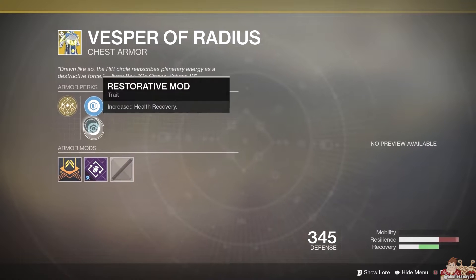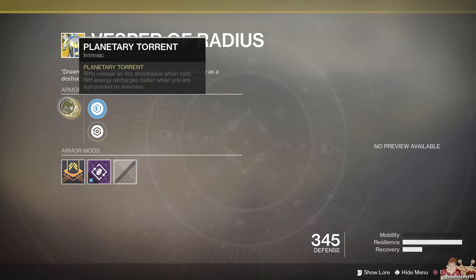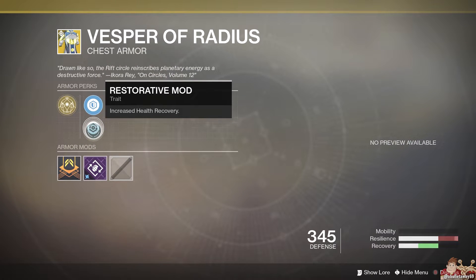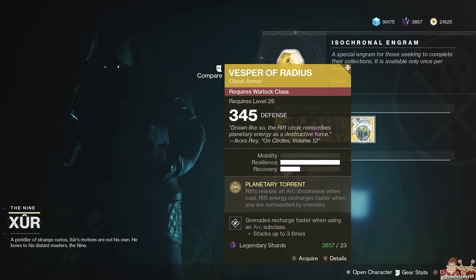For the Warlock we have the Vesper of Radius and its primary perk is Planetary Torrent: rifts release an arc shockwave when cast, and rift energy recharges faster when you are surrounded by enemies. I think I maybe used this once. It's worthwhile to have in a collection — if you like it let me know — I just never use it.